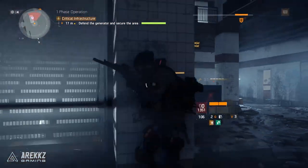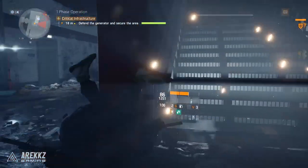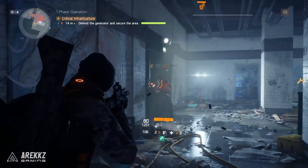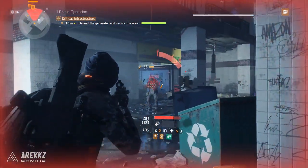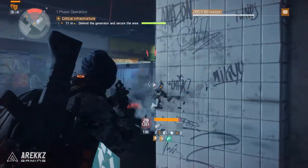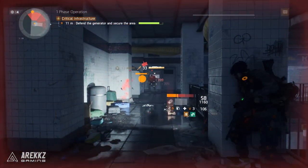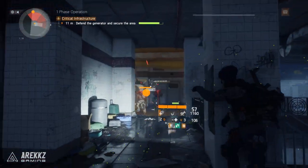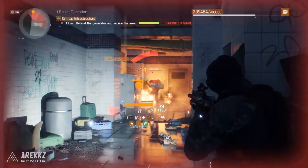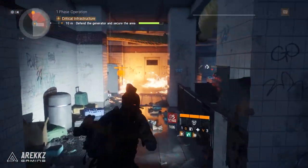In PvE what you're looking for is sustained damage — damage over a long period of time. Enemies are typically more spongy and tanky than humans, requiring more bullets, so sustained damage is what you want. The PP19 has a large magazine, and if you pair it with an extended magazine mod plus the talent that rolls on PP19s by default — Hurried — which increases your reload speed following critical hits, reducing downtime and increasing your DPS. All in all a pretty solid weapon.